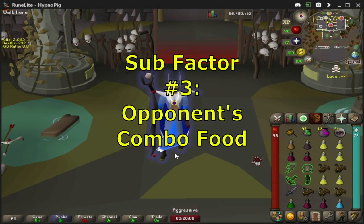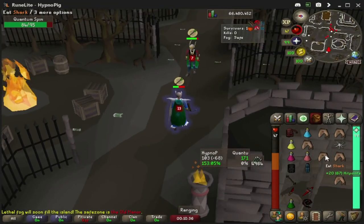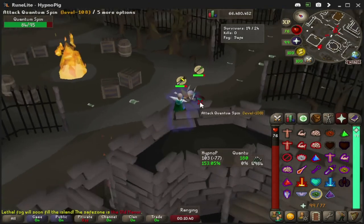The last sub factor to keep in mind is the amount of double eats your opponent has. In a normal fight your opponent usually rocks one to two anglerfish — aka one to two combo eats. So going for the special attack while they still have their combo eats isn't a bad idea, but you're a lot less likely to get the KO than if you had stacked your opponent out a bit and made them use their double eats prior to going for your special attack. Like right here where we predict he's going to go for the spec so we double eat — and even though he went in for a spec at a good time, it's unlikely he's going to get us due to our double eat.